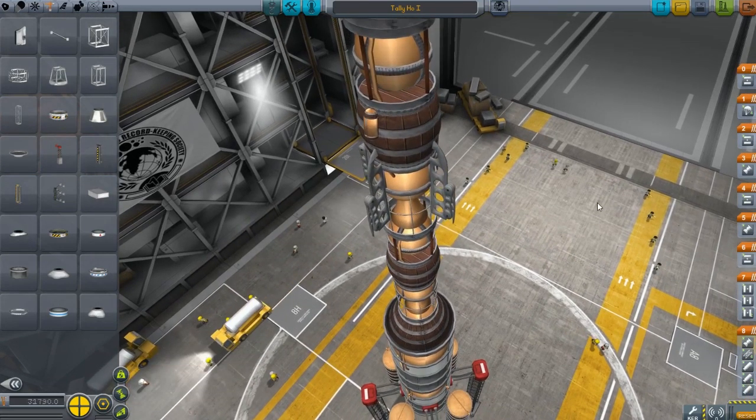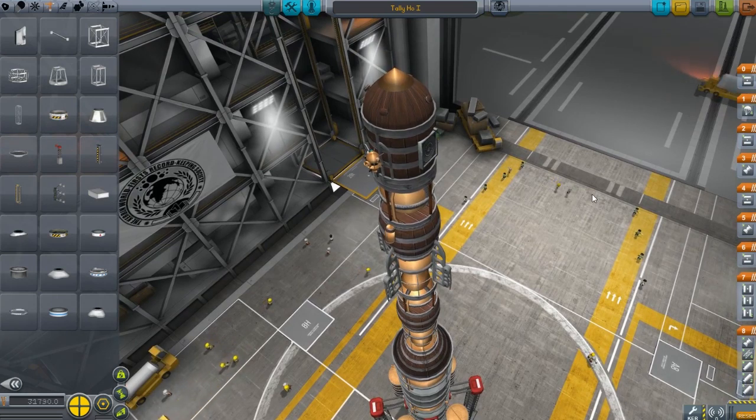It's kind of a steampunk-style mod, and I have built this rocket, which I have called the Tally-Hou-1. We're going to trundle off to the old moon and we're going to see if there are any Ballymartians on there.